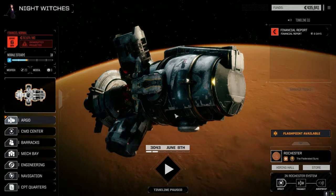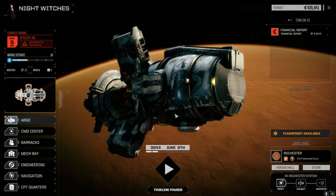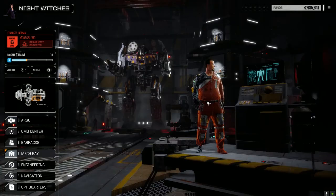Hey everybody, welcome back to another episode of Night Witches. We do have a flashpoint available to do today, which we are going to do. I want to show you the mech bay first, because I said in the last episode I was going to make some changes to some of the mechs, and I just want to show you what we did here.